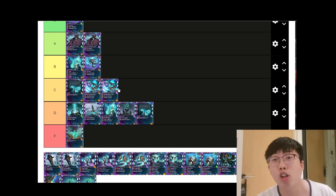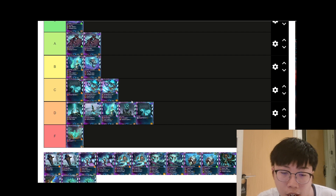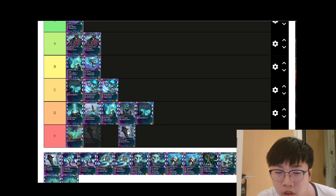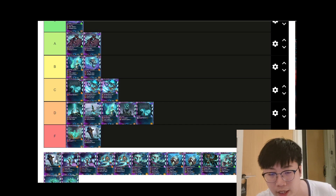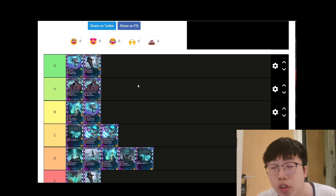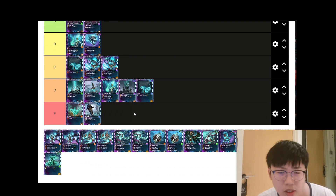Next is the Lost Launcher, and these two affinities are drastically different. I put the blue affinity at F tier — there's no reason to play it when you have the red affinity Lost Launcher, which deals an insane amount of damage and also attacks air units. The red affinity is a must-have defense tower for any Lost Souls deck.